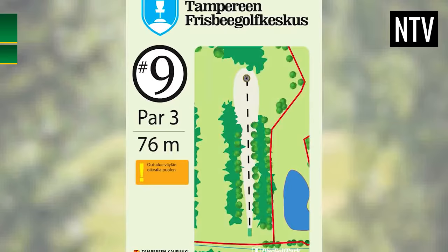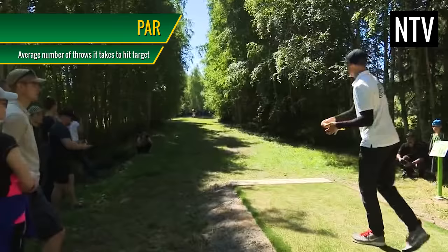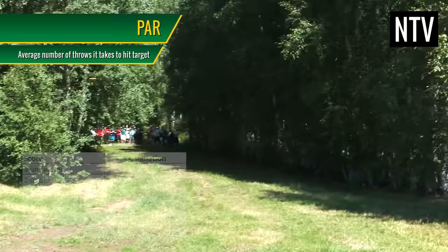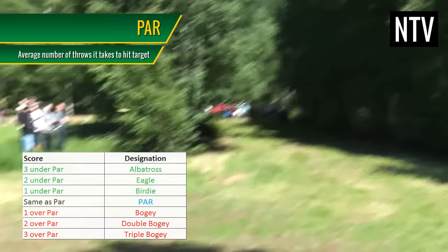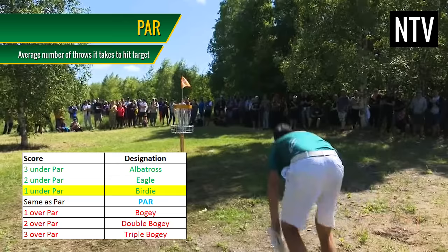Each hole has an average number of throws that a typical disc golfer should complete it in, based on difficulty and length. This is known as the par of the hole. Depending on how you performed on the hole, your throw count is designated accordingly. For example, if you manage to hit the target in one throw fewer than par, this is known as a birdie. One throw more than par is known as a bogey, etc.